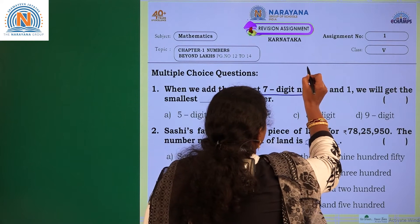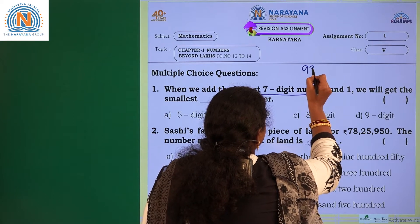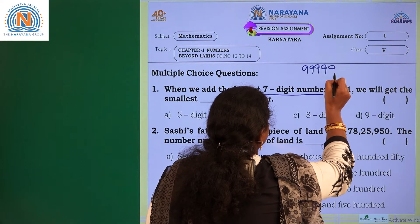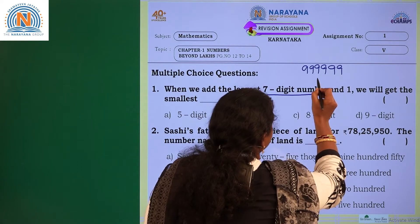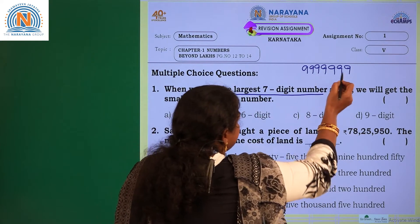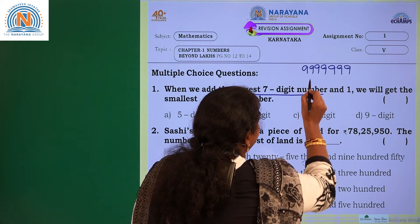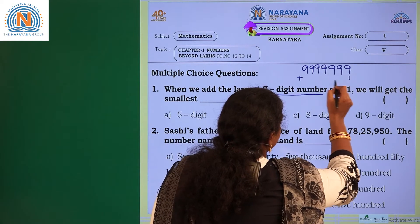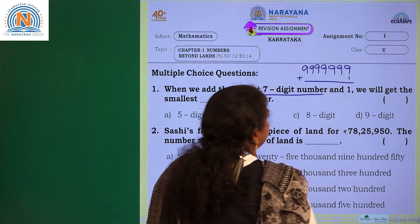It is 9,999,999 — seven 9s. This is the greatest 7-digit number, or largest 7-digit number. For this we need to add 1.